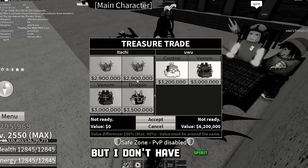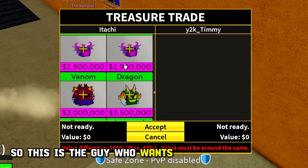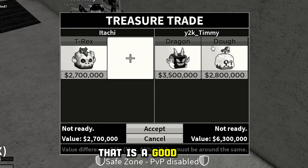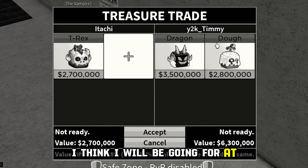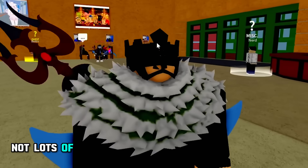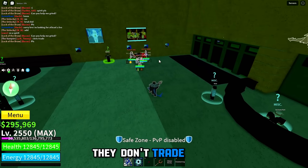He wants Spirit but I don't have Spirit, so yeah, rip. Timmy wants to trade with me. He added Dragon and Doe — that is a good offer, but as I said earlier in the video, I think I will be going for at least a Leopard fruit. I think it's time to move on into the Third Sea because in the Second Sea, not a lot of people have that many good fruits. Usually a lot of people just grind here and don't trade a lot.